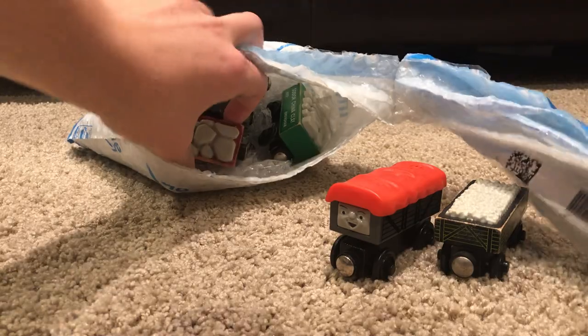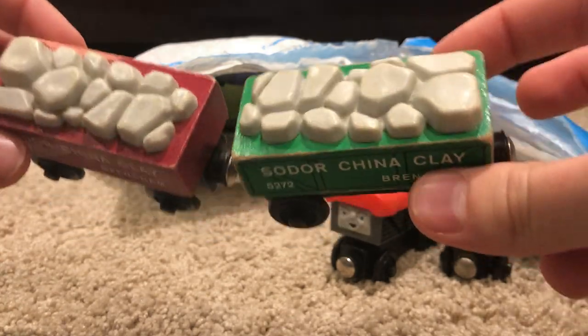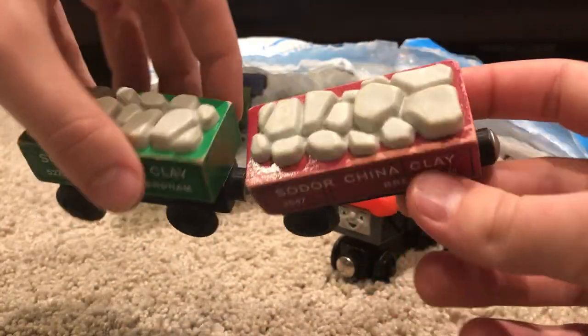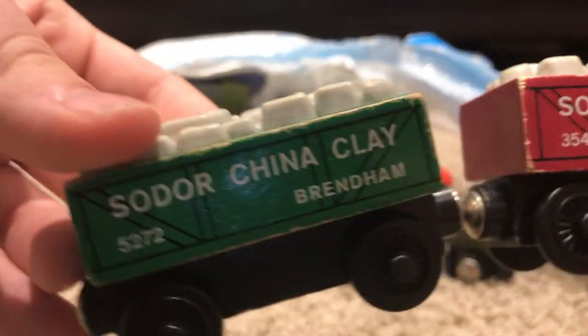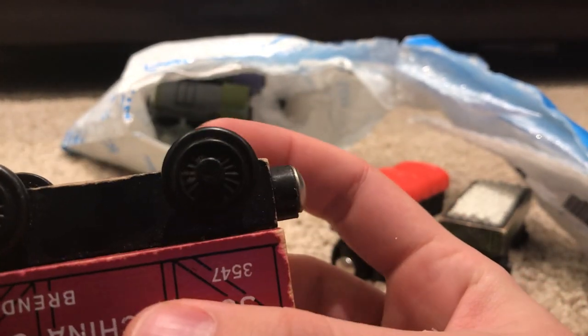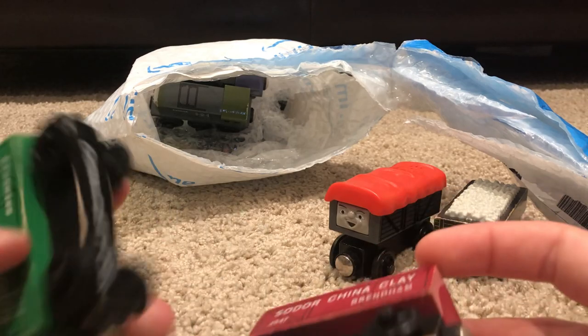And then next we have the Soda China Clay Cutters. Now this is really cool, because I actually always wanted these items as rolling stock. They're pretty neat. As you can see, we have the stone right there. And I just love how they're actually moving — it's really cool. It says Soda, China, Clay, Brendan, and then same thing there. They're from 2001, so that's kind of cool. I guess they're both from 2001.